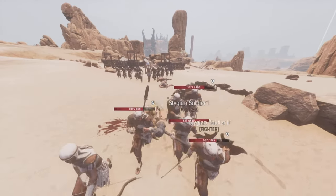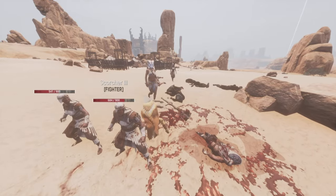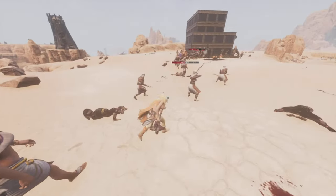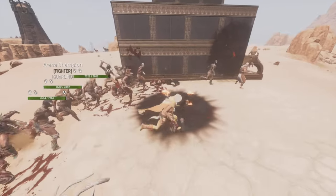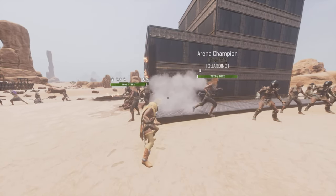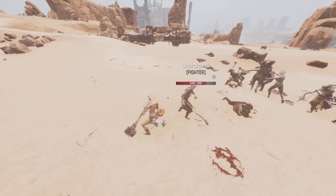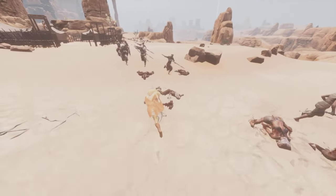Hello everyone and welcome to another Conan Exiles video. I'm ExiledPhoenix, and today I'm going to go over the changes in the new Chapter 4 update of Age of War in Conan Exiles. I don't usually make it a point to be negative, but this update really leaves much to be desired — from changes to the inventory system that literally nobody asked for, to a whole plethora of new bugs. If Funcom does end up seeing this, at least I'll have a PvPer's perspective and opinions.